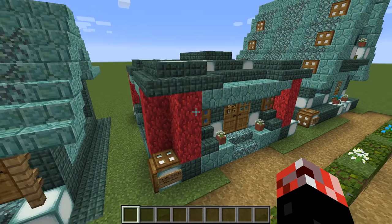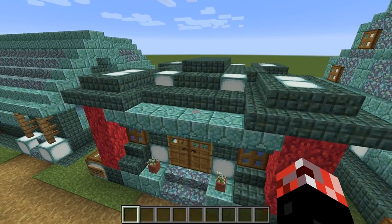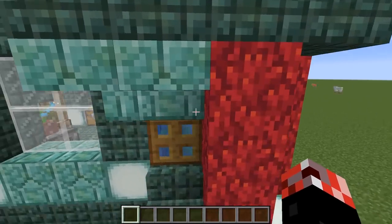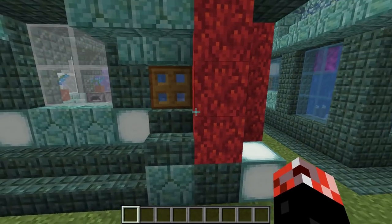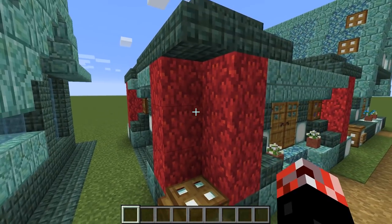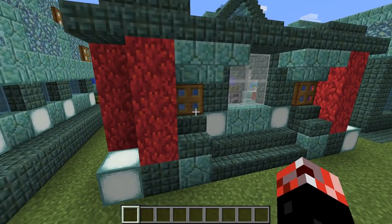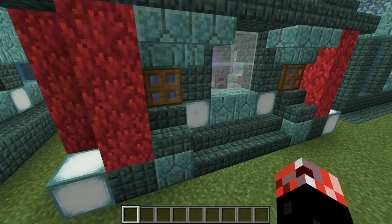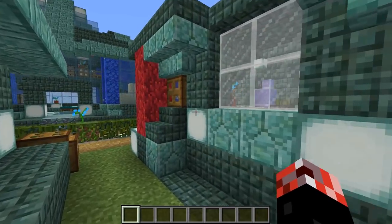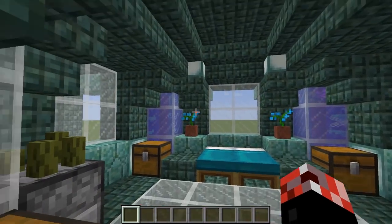Moving on to the second base. This has a very much more unorthodox shape, one which I ordinarily wouldn't really go for. What I've tried to do with this particular house is introduce some colour with the coral blocks. As you can see, we have four corners of red coral blocks, which means we actually have four fish tanks inside this place just in the corners alone. The shape is very unorthodox, but I've tried to keep things looking fairly okay - we've got the sea lanterns, prismarine bricks breaking up the dark prismarine textures, and oak doors.